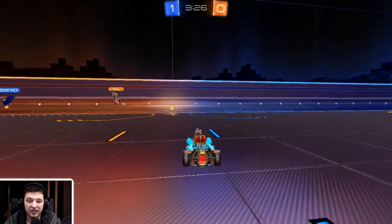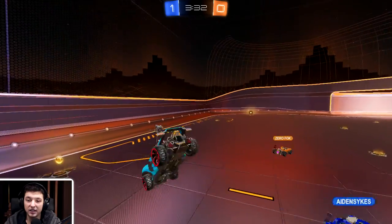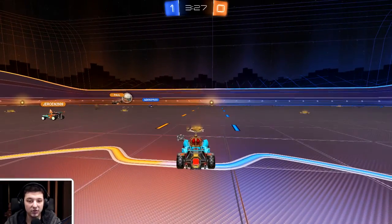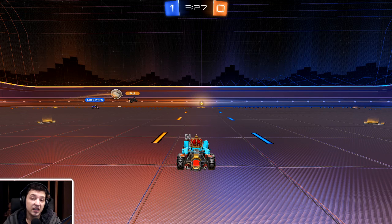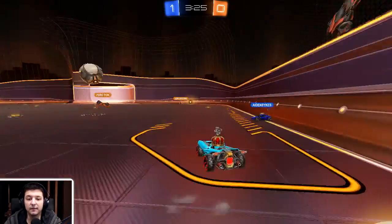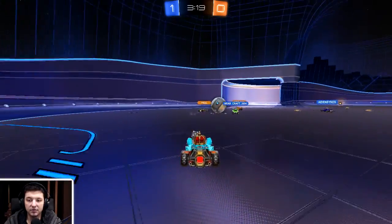Paul goes and hits it, and it comes straight back off the wall. You might have been able to read that — you can see he's going from the middle straight towards that ball. At that point you should be able to tell it's going to come back off the wall. So instead of going straight along, you could have boosted left, gotten some kind of hit on it, and it would have gone towards their corner or goal. There was a potential opportunity there.